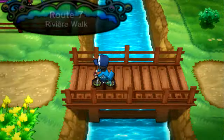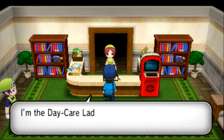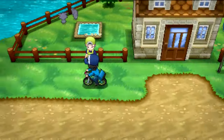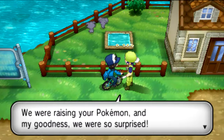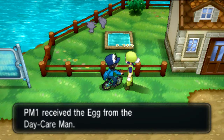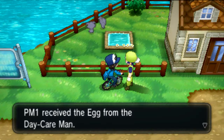Now you can go to the daycare center on Route 7 where you can breed and get your eggs. Once you have put two breedable pokemon in daycare, you just need to spend some time outside. The pokemon will take some time to produce an egg, which will depend on how well they get along with each other.